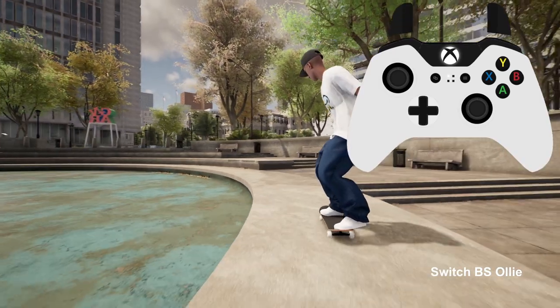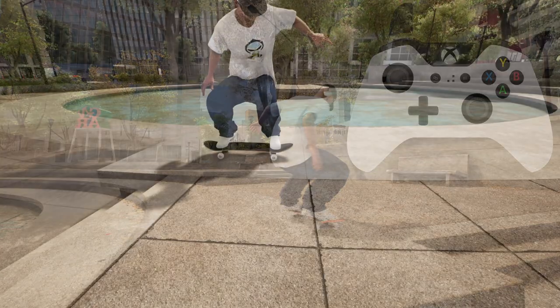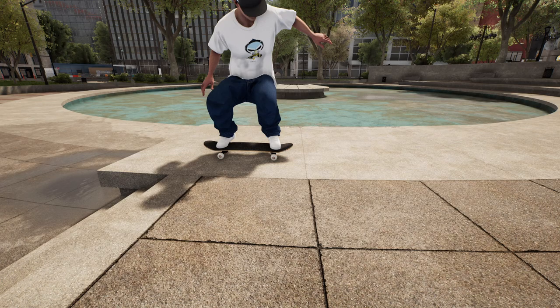For the frontside flip I like to approach still on the ledge of the fountain and time my pop for when my front truck reached the joint in the slabs. Doing this means I land just before the line in the concrete on the next ledge.